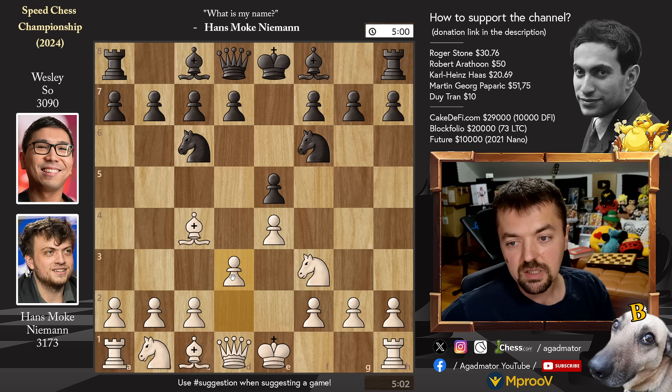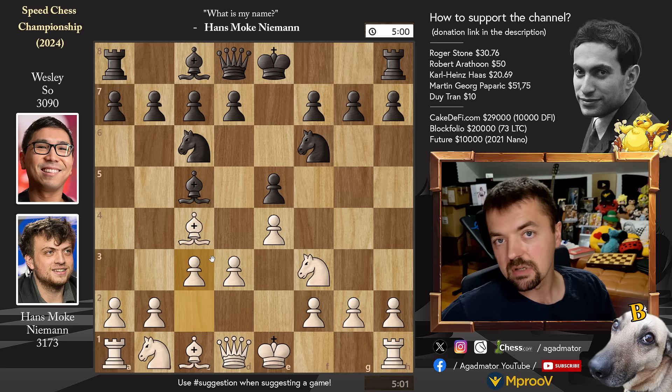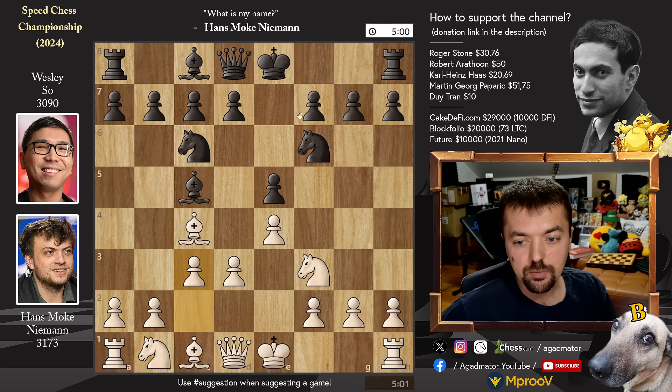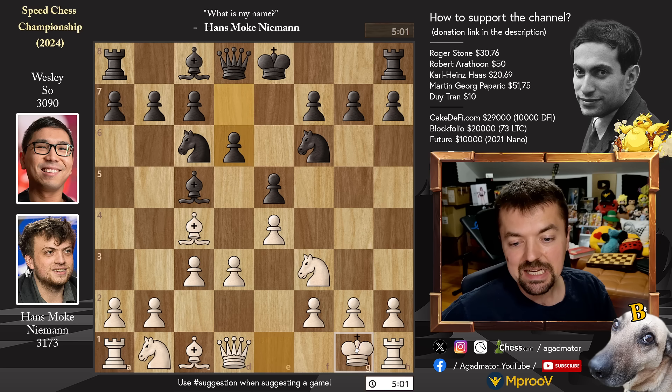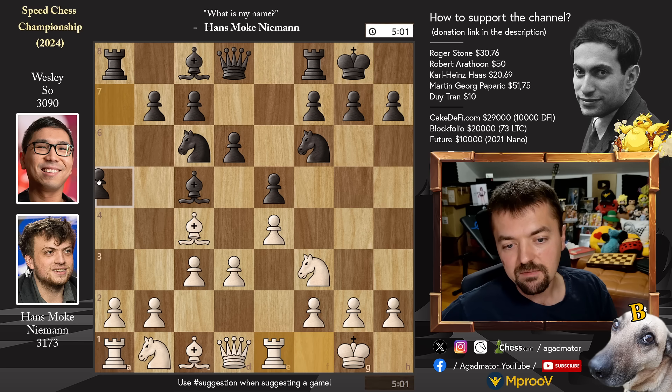But here we have pawn to d3, the so-called modern bishop's opening. We have bishop to c5 and pawn to c3, transposing into the main line of the Giuoco Pianissimo. We have d6 and castles by both Hans and Wesley, rook to e1 and pawn to a5.